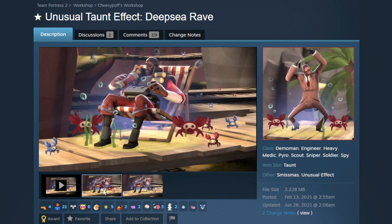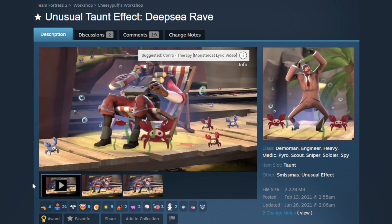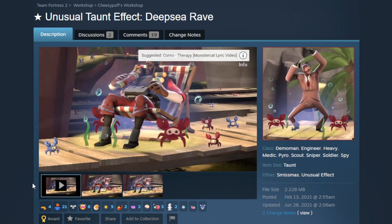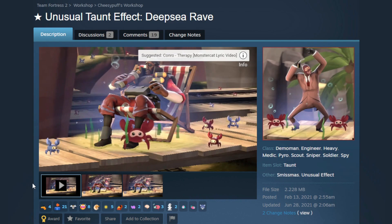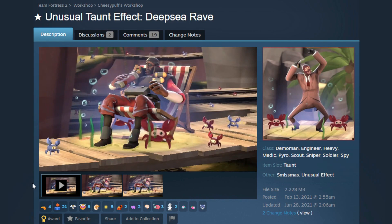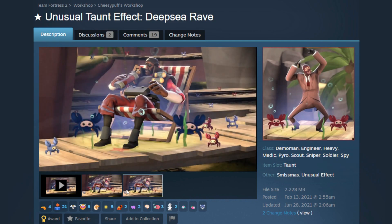Next up is something absolutely themed for summertime. This is the Deep Sea Rave taunt unusual effect, and I'm just going to let this play. I love this absolutely. If you get this on a dancing taunt like the Carlton or the Conga, this is an absolute banger. This is such a cool idea for a taunt and I like how it's executed. You got the little bits of seaweed, you got the sand, the starfish, you got the bubbles — very, very detailed for a big effect like this. I think it's very, very cool.